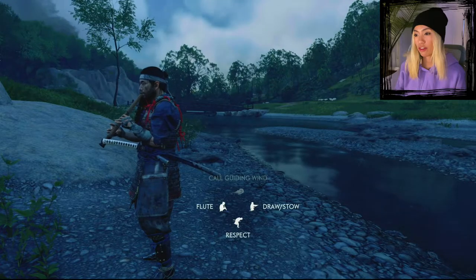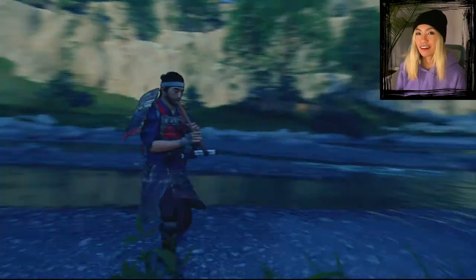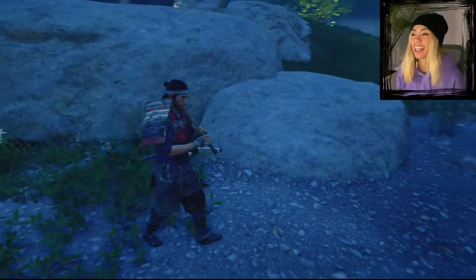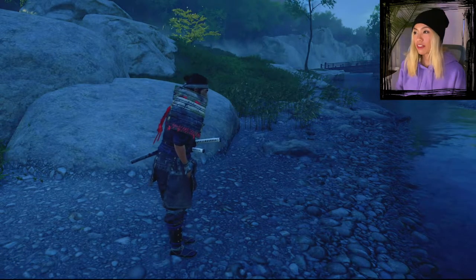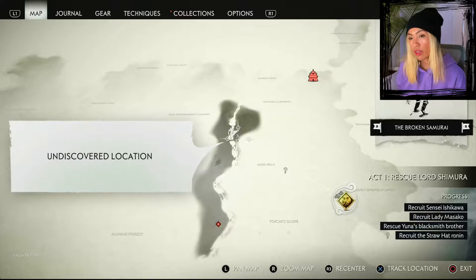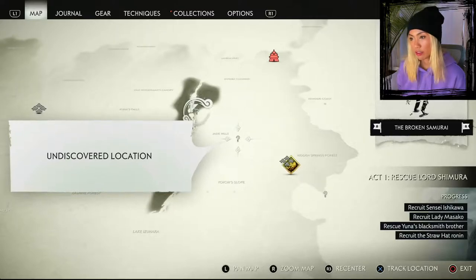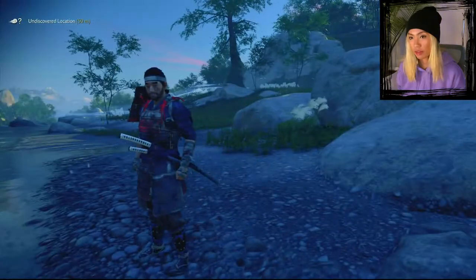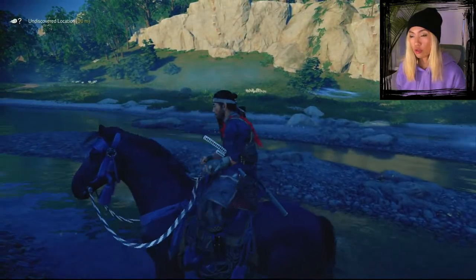The rain stopped — it's beautiful! Every time you restart a game after a while it feels like: who am I, where am I, what am I doing? We're gonna go to Sensei Ishikawa first because we're pretty much there, and we'll also hit the two undiscovered locations along the way. Oh — what's the name of my horse? Nobu! Nobu.